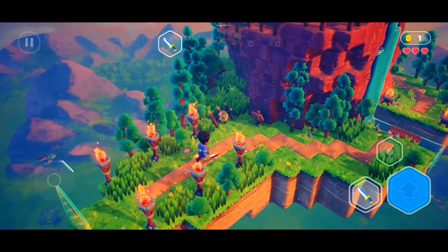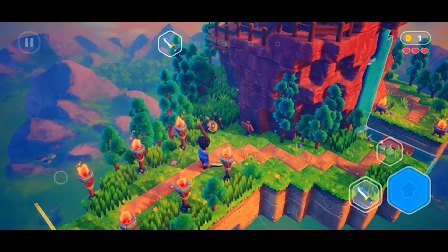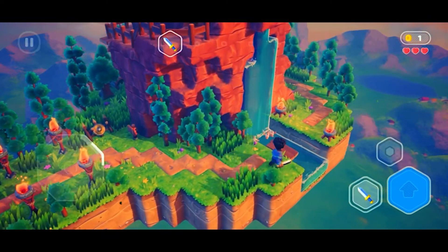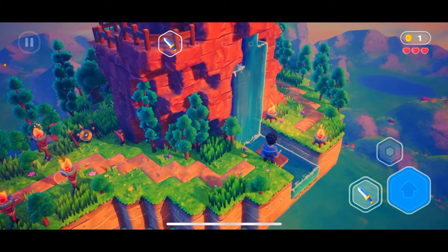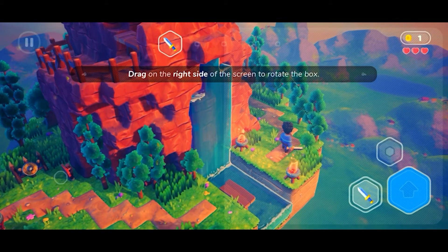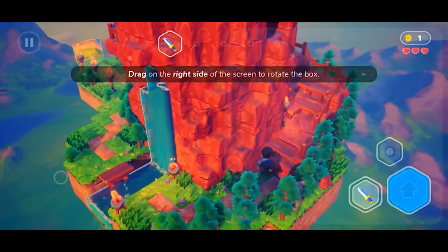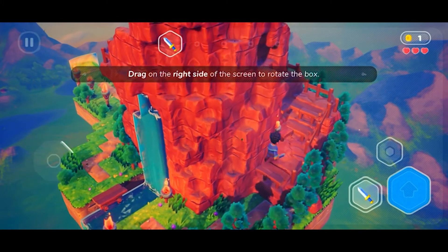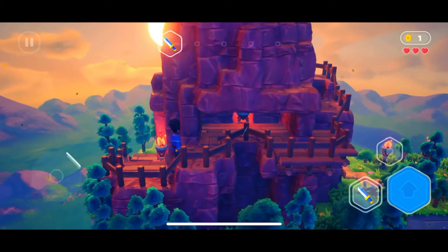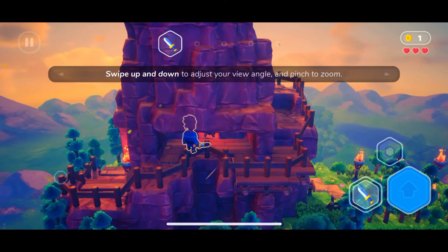Anyway, let's get back to playing. The game says this way. A tip appears: drag on the right side of the screen to rotate the box — we already did that. Don't mind that, that was my son heading out the door. In order to see the other side of where we're headed, swipe down and adjust your angle.